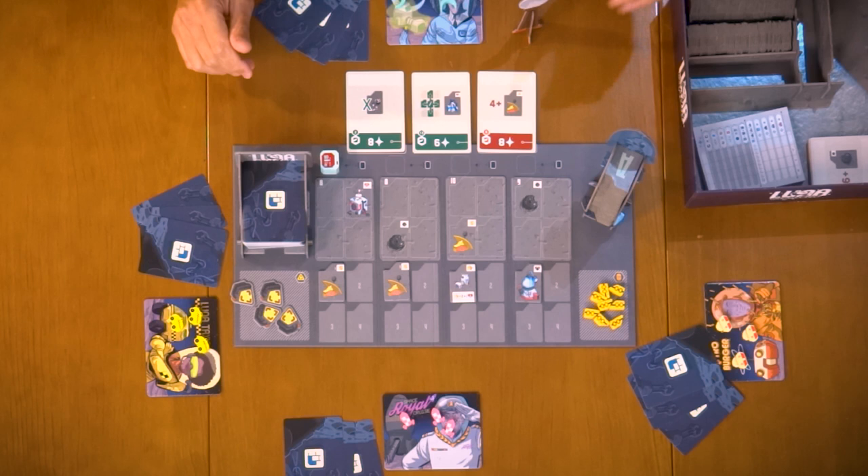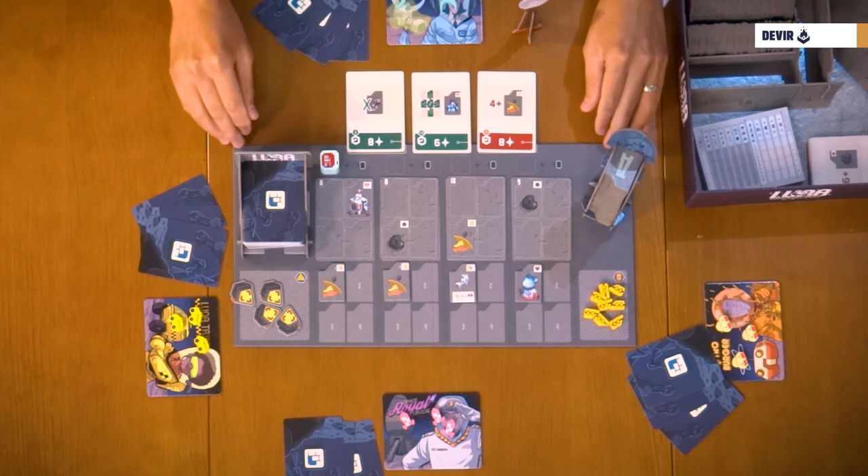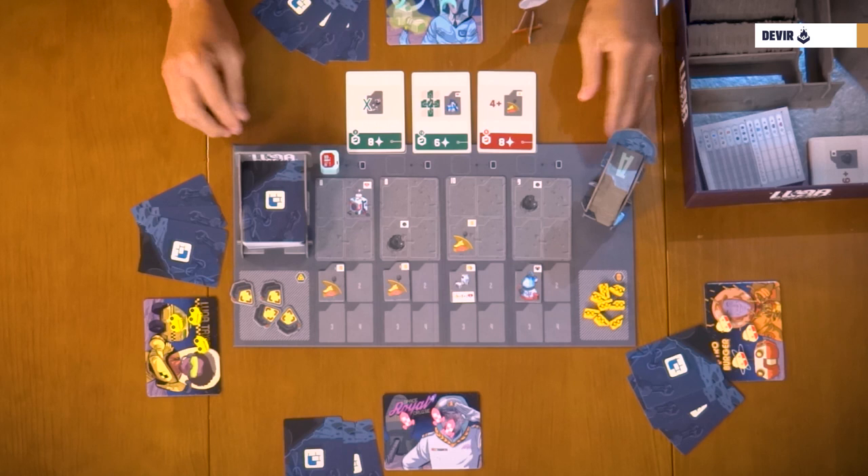Now that we know what's inside the box, it's time to get everything ready to start playing. Let's go for the setup. First of all, you have to place the main board at the center of the playing zone. For now, we're going to focus in the regular game mode. At the end of the video, we're going to explain the difference with the solo mode. So for now, just the regular game side of the board.